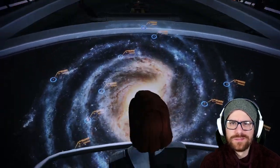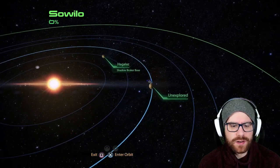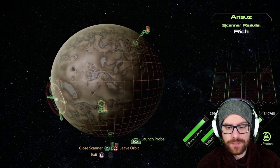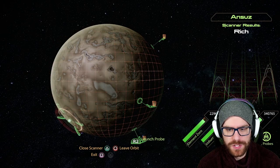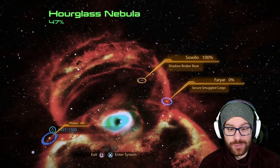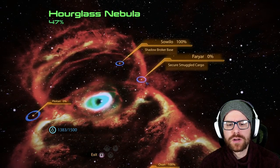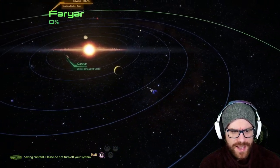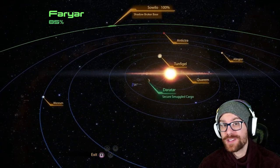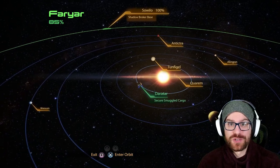First side quest! Before we leave, we're in the Sawio cluster, and we might as well get 100% completion while we're at it. I highly recommend scanning the planet Ansuz because not only does it have Element Zero, but it's also a rich planet, so you're going to find a ton of resources. It's in the Hourglass Nebula with the Shadow Broker stuff, so we're already heading to Far Yerro to secure the smuggled cargo.